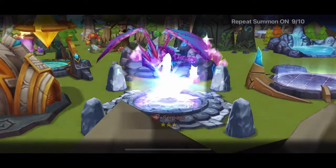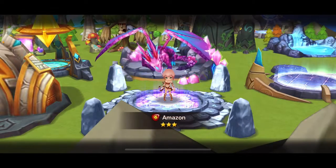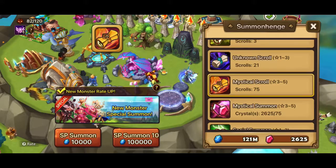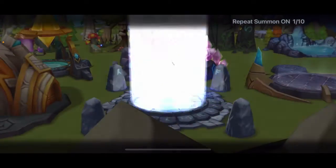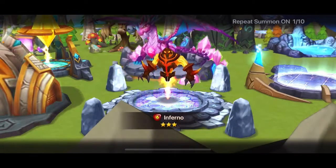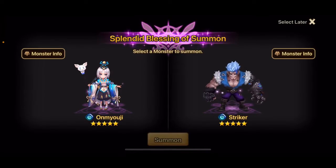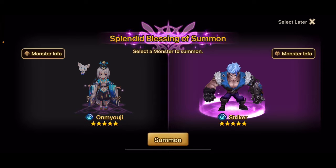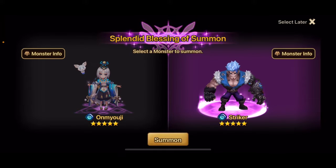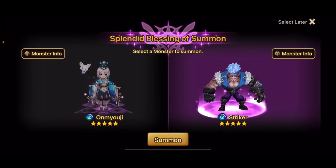We're not getting any lightning in the times-10 summon, which usually works on this account. But then — there's a spark, that's the blessing popped — and that's a double dupe! Oh my lord, a double dupe! Those are two of the best RTA units in the game.